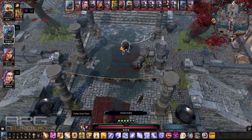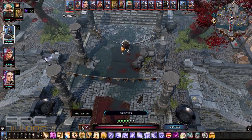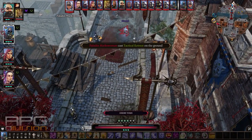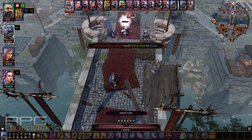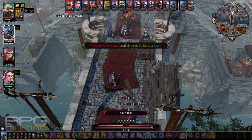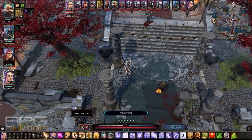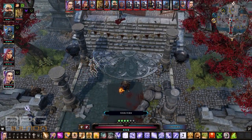Starting with Sebile, I'll use shocking touch. Unfortunately it didn't hit the ground. I'll skip the turn so I can use jellyfish skin with Sebile — she doesn't have high air resistance; I didn't have good vendors for equipment, so I'm stuck with weaker gear. Jellyfish skin applied.